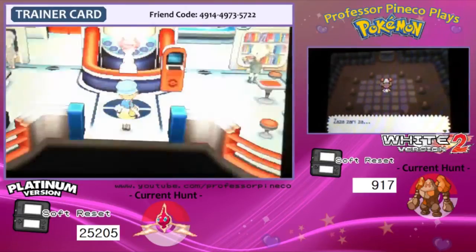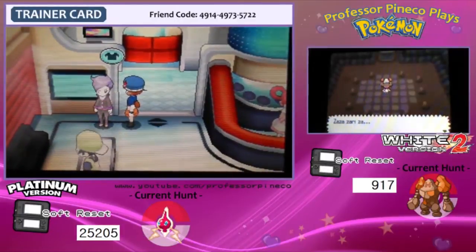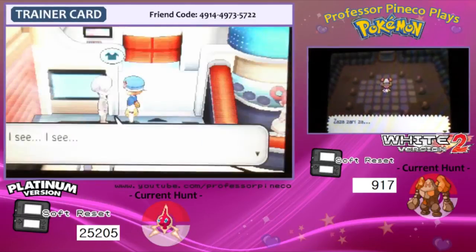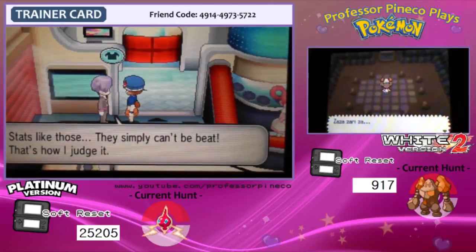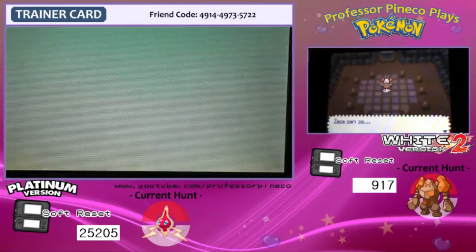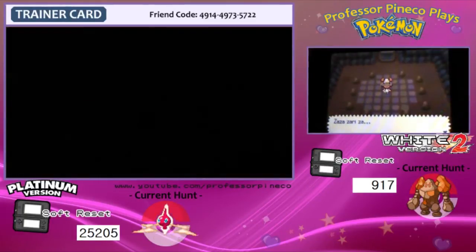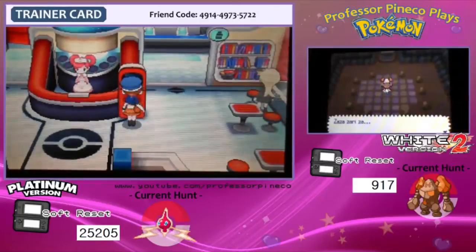I did a Brave nature on him — that's the nature I decided. Outstanding Attack, Defense, Special Attack, Special Defense, and Speed. That's five — you're just missing HP. I needed it to have a high attack nature. I think that's the best I could have possibly asked for. Worth the wait!